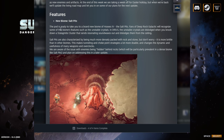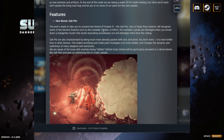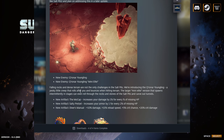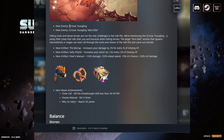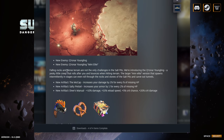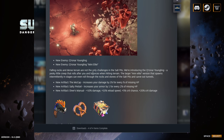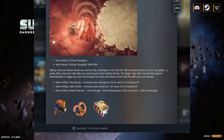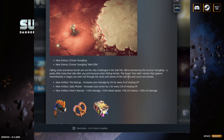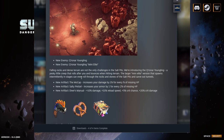The new biome is the salt pits. I guess this was in the original Deep Rock Galactic. We're getting two new enemies: the Korlok Youngling and the Youngling Mini Elite. The youngling is a pesky little creep that rolls after you and bounces when hitting terrain. The larger mini elite version spawns intermittently and can roll through the rocks and stones to carve out tunnels — that's pretty sweet. Two new unique enemy types, which is cool.